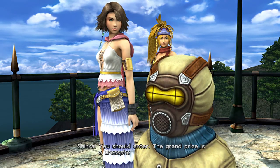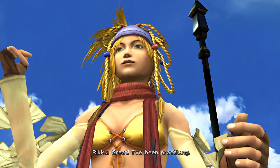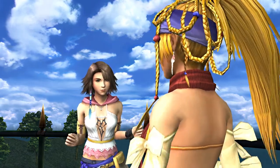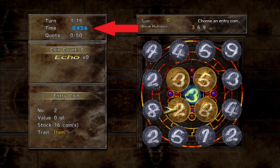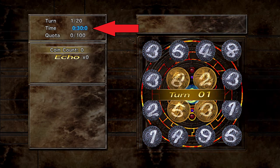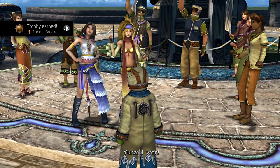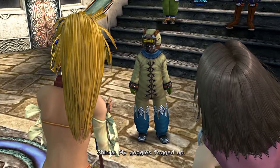I highly recommend doing this during the event in Luka in Chapter 3, as defeating Shinra becomes significantly more difficult in Chapter 5. The main difference being, instead of having 45 seconds per turn, you will only have 30 seconds. Furthermore, the cuts required increase from 50 to 100, which is twice as big as before. Not entirely impossible, as shown in the video in the upper right corner, but defeating him in Chapter 3 will make your life easier.